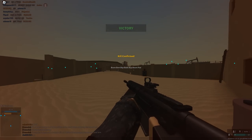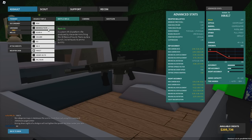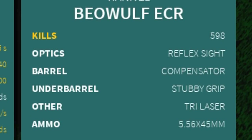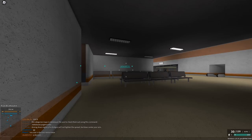The next one is another battle rifle — but not really a battle rifle. The setup is made by Forrest Gump, and we've got the FAL with reflex, light compensator, stubby grip, tri-laser, and the 5.56 conversion, which kind of makes it very similar to an M4A1.